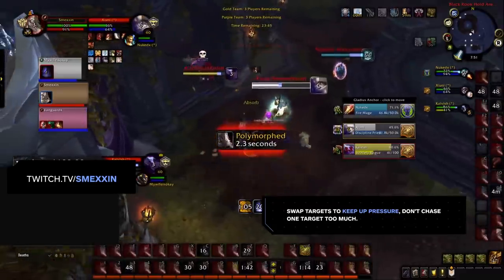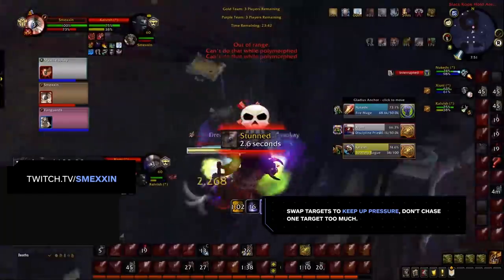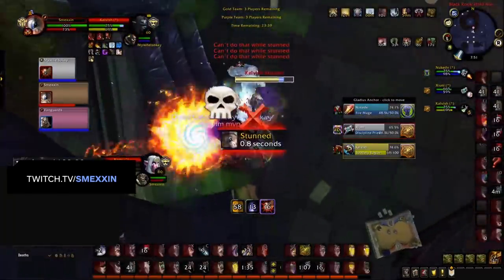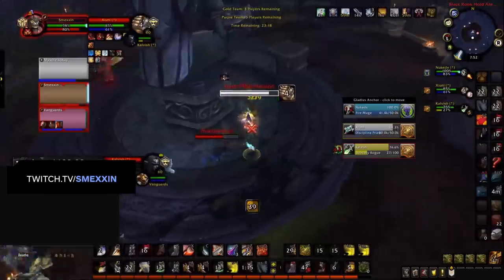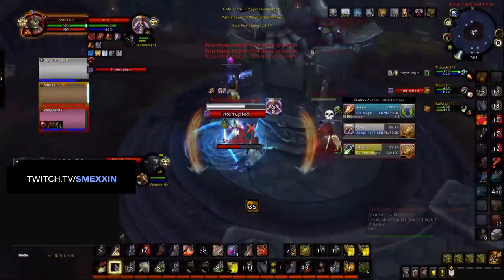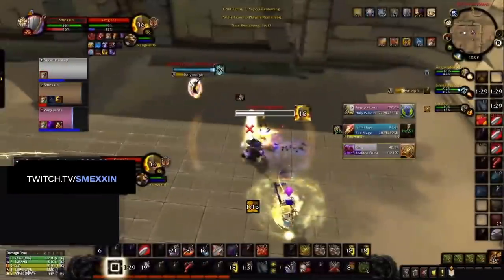There will be moments during Arena games where you cannot connect to the kill target. Use these moments to attack other targets, focusing primarily on dealing as much damage as possible for as long as possible. There are some specs that can be easily trained as Red Warrior, and one of them is Disc Priest because of their limited mobility options and poor passive damage mitigation. But in general, you should be willing to swap around more and hit multiple targets to maintain pressure.